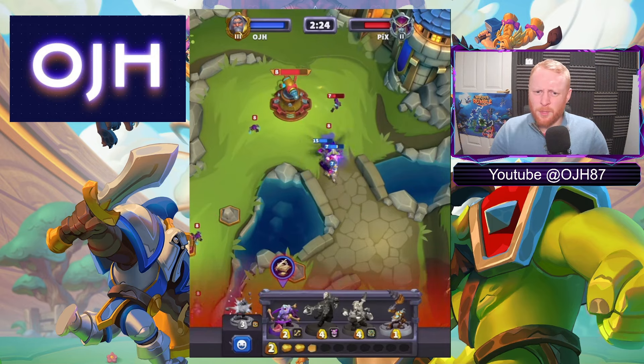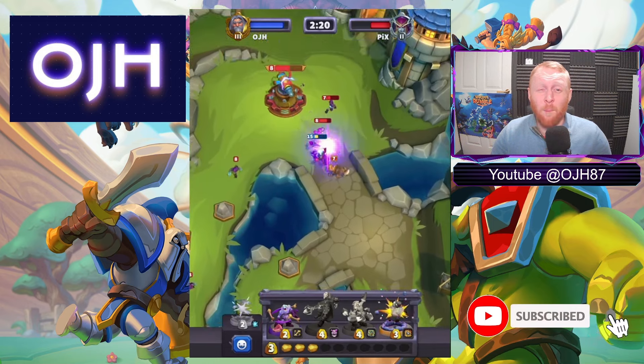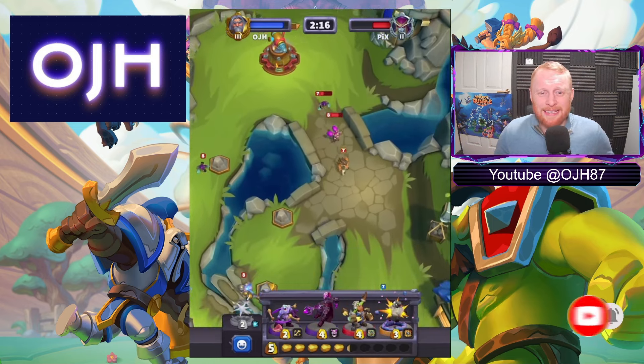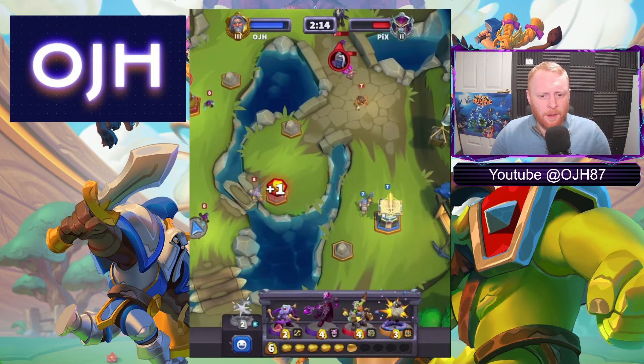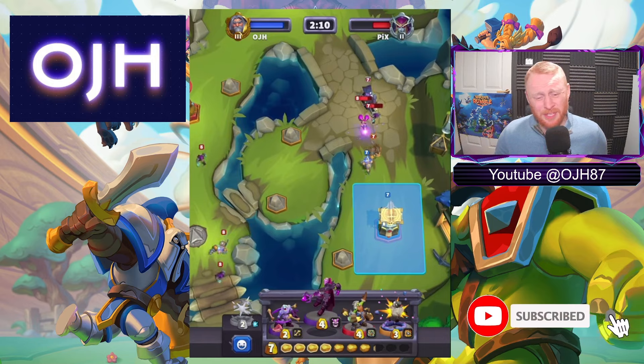Holy Nova coming down — level 15 Thalnos doing absolute work. That's one push pretty much — that was a counter push from their first push, down to less than half health. All good, all good — we've done nothing special at all, have we.